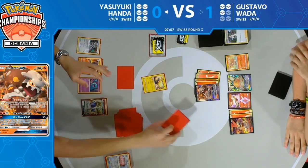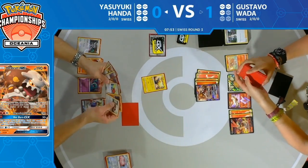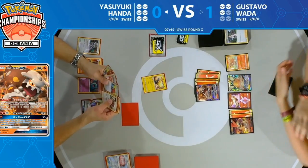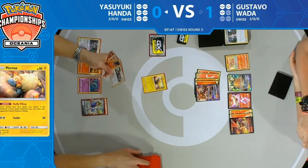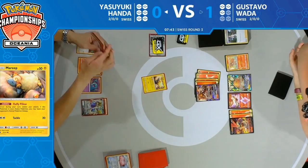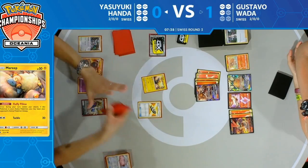Yasuyuki has Mareep back in the active spot again, forcing Gustavo to find a Switch or flip heads on the sleep check. This is a very different style of game compared to the first game where Gustavo just ran away with it. The biggest thing for Yasuyuki is time — will he have enough time to mill Gustavo out and steal away this match with a tie?